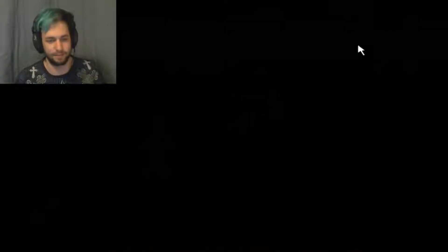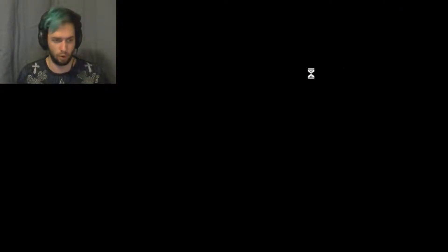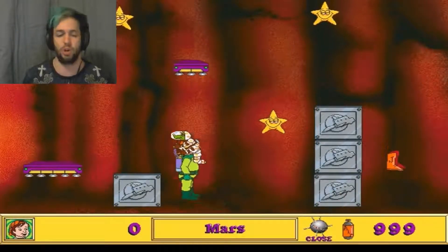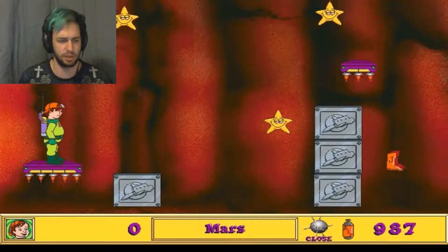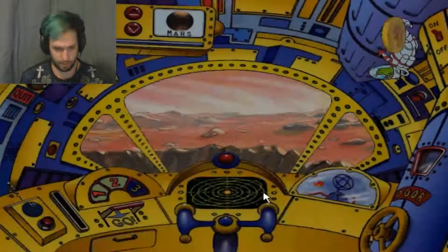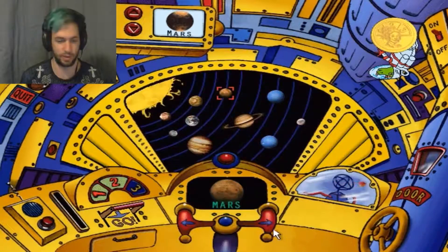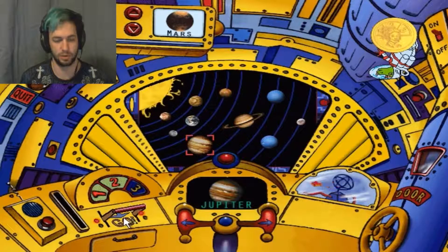Have you guys learned a thing or two? Alright, go on to the Mars probe drone thing. We've already seen this one, so we're just gonna use the close button — no sense in seeing it again. So we're just gonna mosey on to our next planet. We have the last coin we need for our crew, and I have a pretty good idea where Miss Frizzle should be.